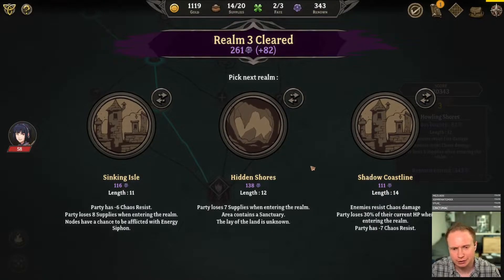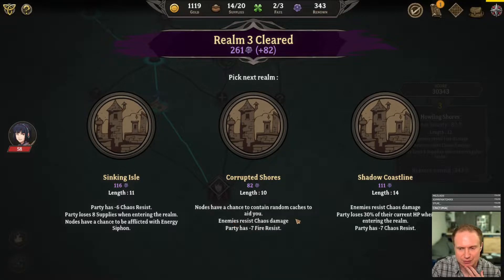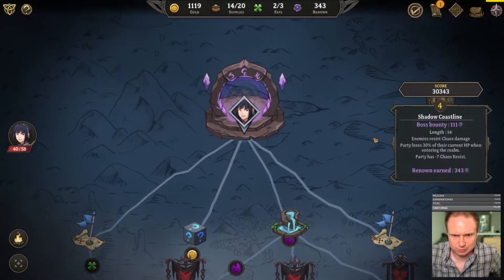Realm three done, realm four here we come. The area contains a sanctuary — we can't do that one, that would be foolhardy. Let's re-roll it. The new area has a chance to contain caches that will aid us. We have less fire resist, enemies have chaos resist — that's not too bad. Party loses 30% of max HP on entering the realm, enemies resist chaos damage. 30 HP hit is kind of nasty, but it's a longer area, so let's do that.